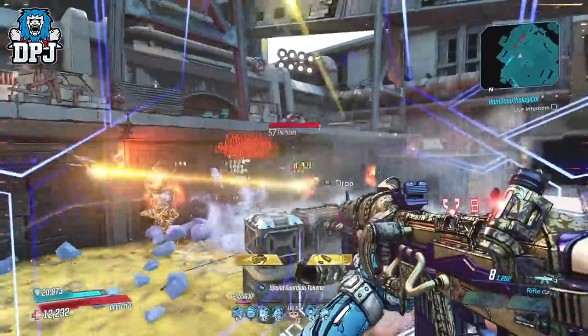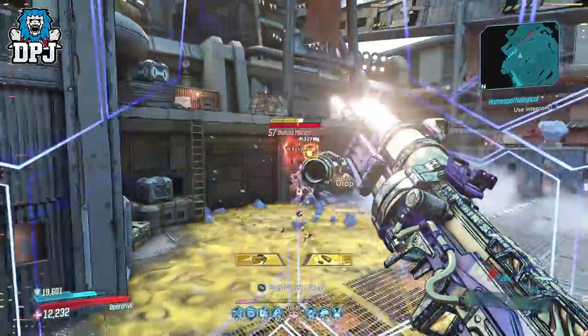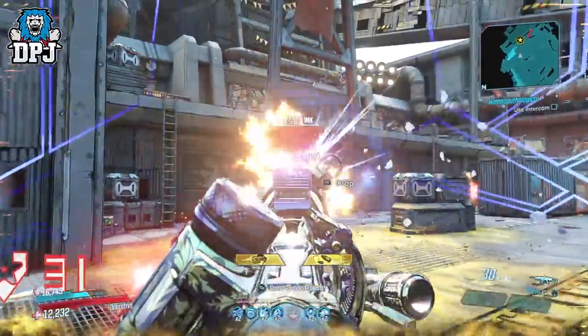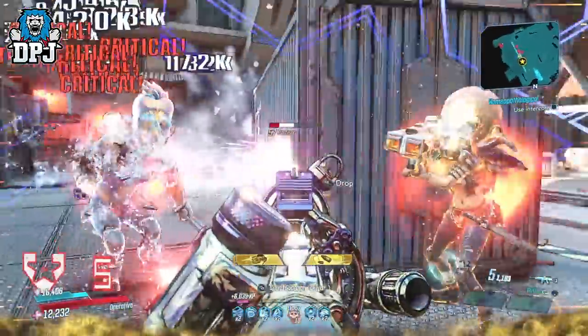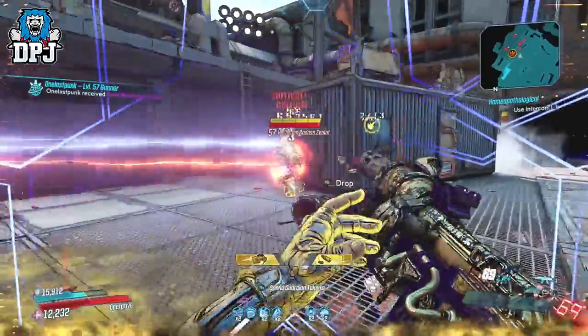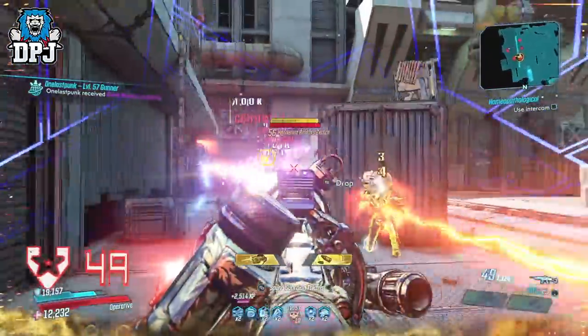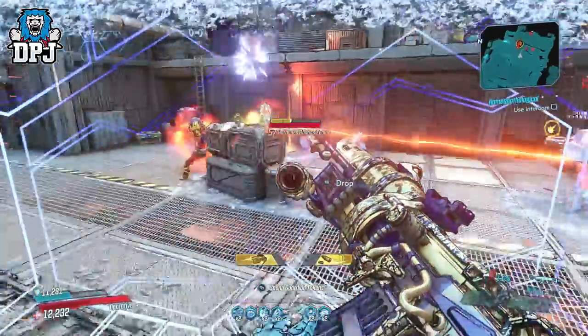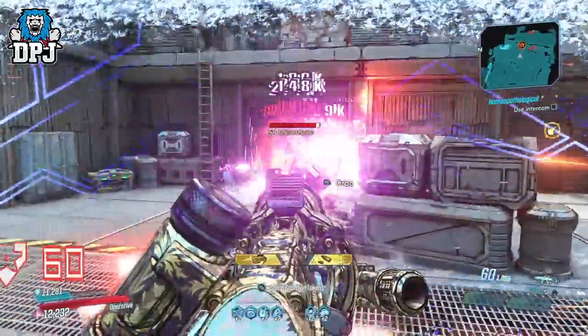which at first sight looks a lot like the amazingly designed Dictator, but it isn't just its design which is kinda similar. The Monarch is an exclusive drop on Mayhem 6 or above and it drops from Killavolt, who can be located in Electro City. It can drop offering all elements as well as no element.